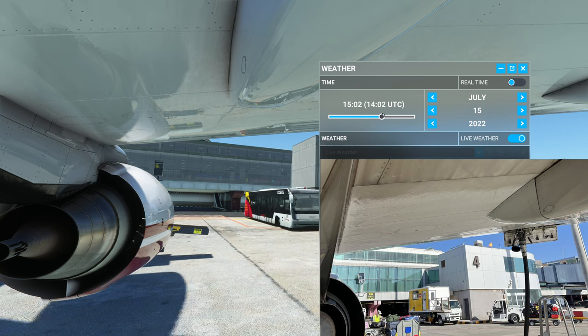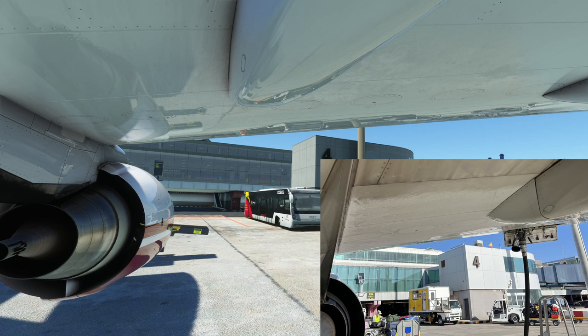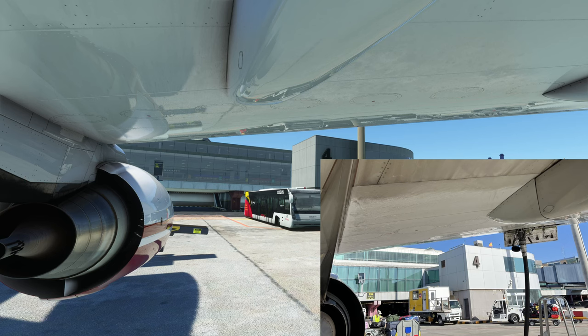I'll set the time to afternoon since it does resemble the real one a little bit more closely. In case someone says photos don't capture the look of airports correctly — you're right to a certain extent, but I do fly to this airport very often so I know what it looks like. The next difference I see is that on the photo you have the docking system where the time is shown, and next to it there should be a sign indicating which gate you're on — and that sign seems to be missing in the MK Studios scenery.